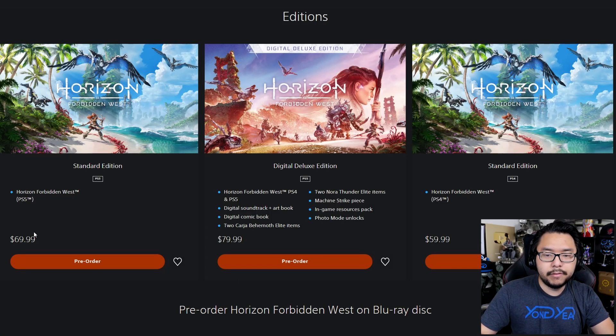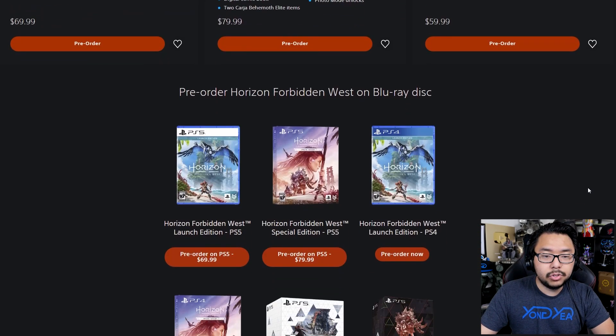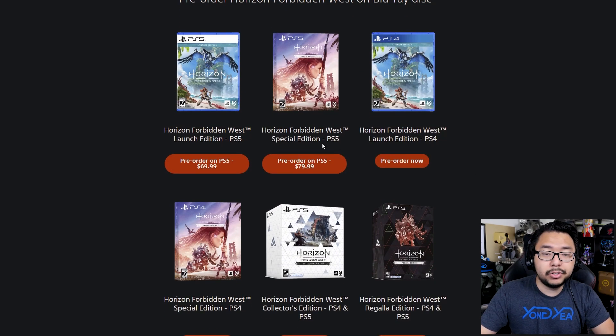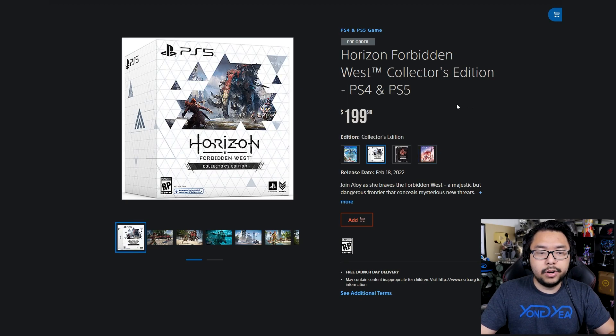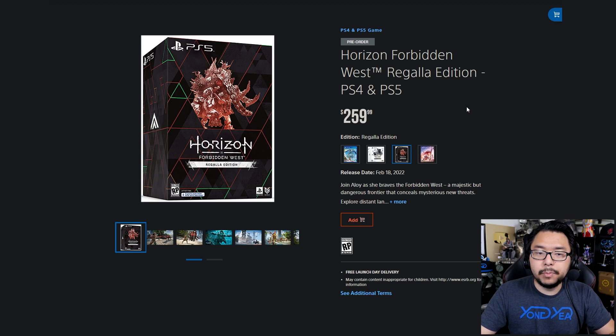The PS5 standard edition is $70, the PS4 standard edition is $60, the Digital Deluxe edition is $80. Scrolling down, you'll find the Special edition for PlayStation 5, which comes with the disc — that's $80. The Special edition for PlayStation 4 is $10 less, it's $70. Then you've got the $200 Collector's edition, and finally the more expensive Regala edition, which is $260.